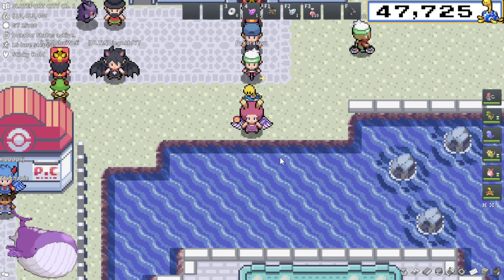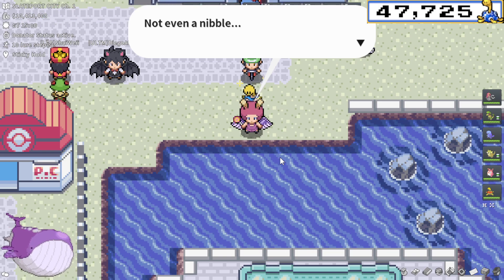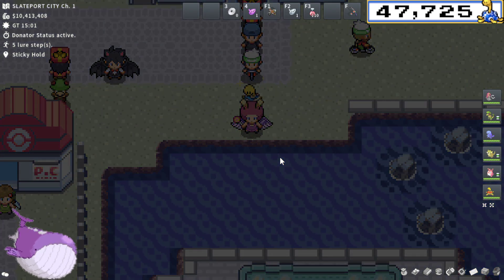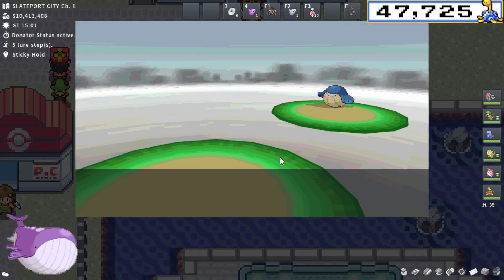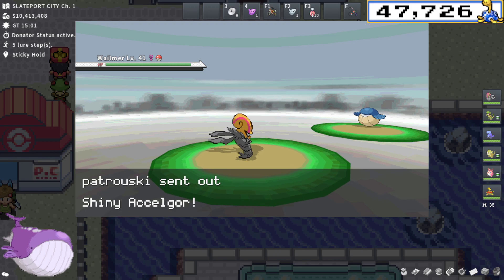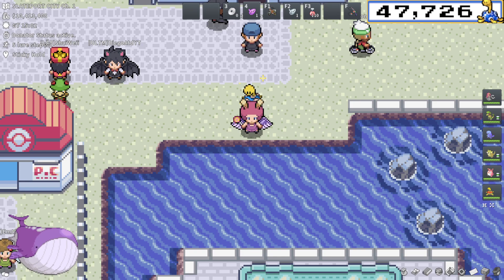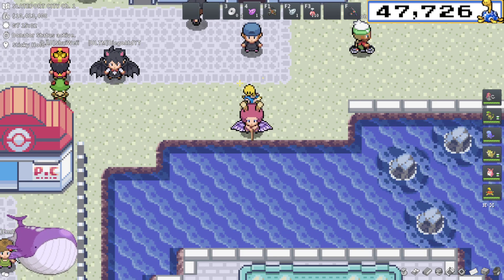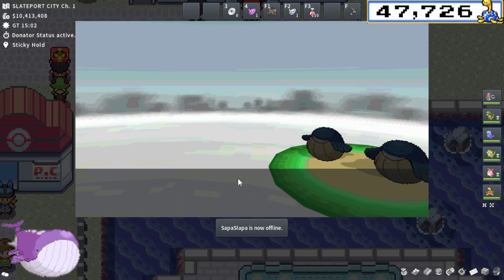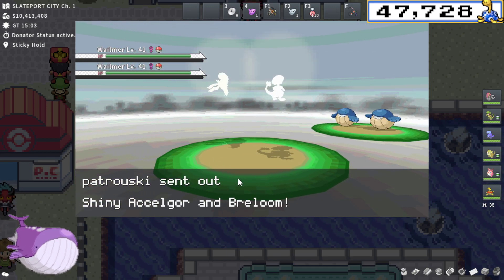So first things first, if you don't know, secret bases are pretty bare bones at the moment. You use the move Secret Power to open up a hole in the wall in the Hoenn region only, I believe. Then you're able to go into a little hole in the wall and decorate it via some things gathered around the world. You can even buy little furniture and upgrades from Pokemarts and maybe the Battle Tower. You basically buy some stuff to decorate it — and that's it. There's not a whole lot of pragmatic use for it, and not really many good vanities for it either.